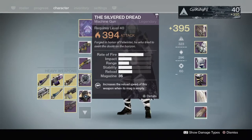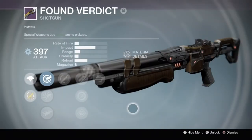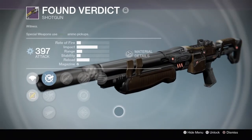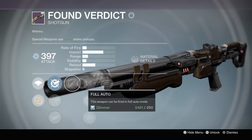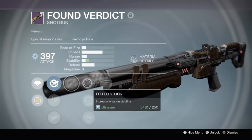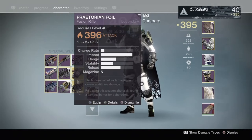Moving on to the secondaries — I did not get any heavy weapons, but I did get the Found Verdict shotgun at 397. It has Final Round and Full Auto. I'm pretty sure it always comes with this roll; it's like the only roll you can get, and it's a very good one. It's a very good shotgun.